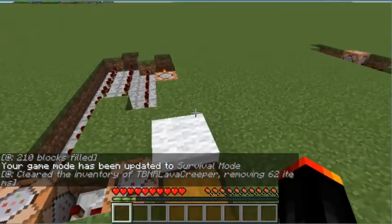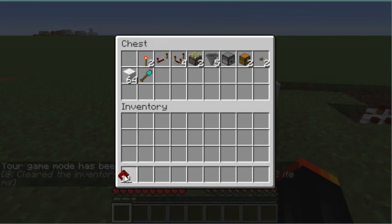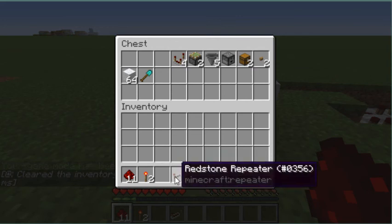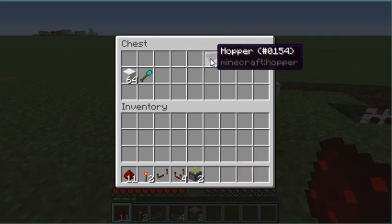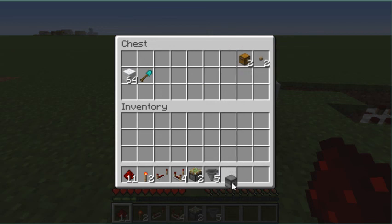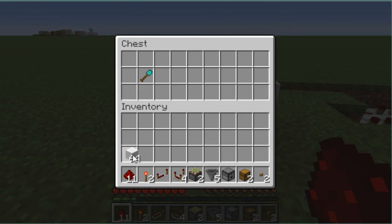Let me show you guys how to build this. So what you're gonna need is: 11 redstone dust, 2 redstone torches, 1 redstone repeater, 4 redstone comparators, 2 sticky pistons, 5 hoppers, 1 dropper, 2 chests, 2 buttons of your choice, 6 redstone blocks, and 64 blocks of your choice.